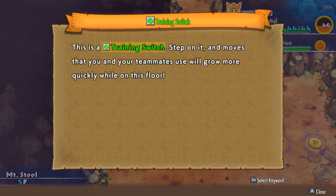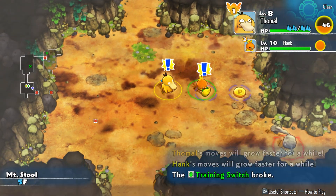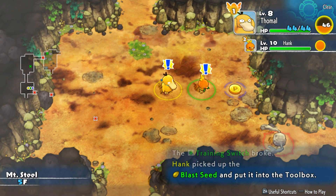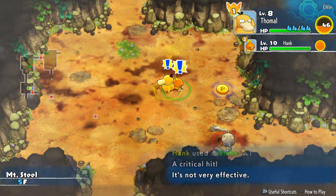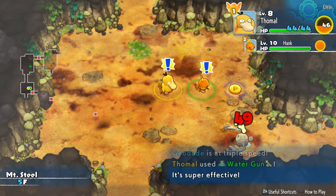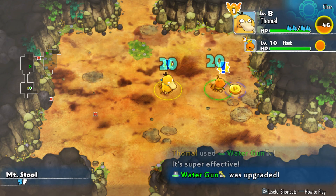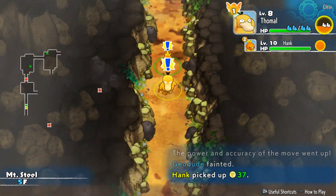This is pretty good - we might want to stick on this floor for a little while just to get our moves trained up. Plus, we haven't found the stairs anyway, so I guess it doesn't matter. We're going to want to train up our moves on this floor while we look for the stairs.